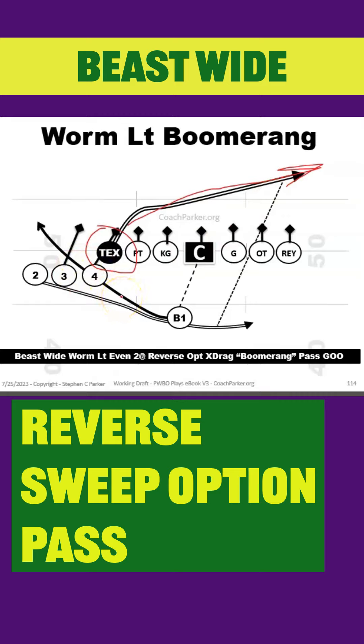Usually what I do on this is I will put our quarterback at number two and then have another good Worm Wide Sweep back here run the Worm Sweep and hand off to the quarterback that's sitting there at the number two position. He's going to sweep option to the back side and look for the dragging Tex tight end coming back across.